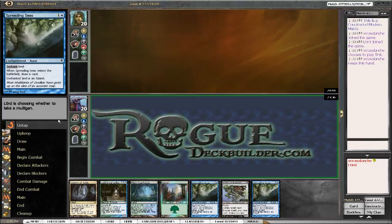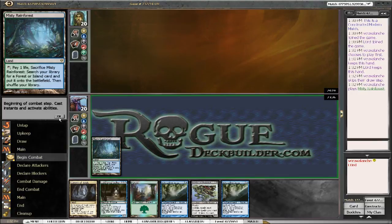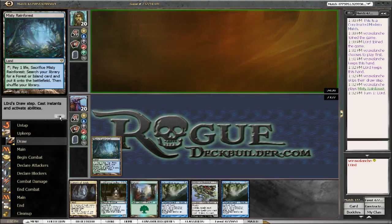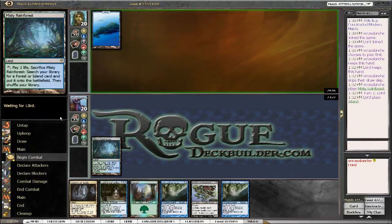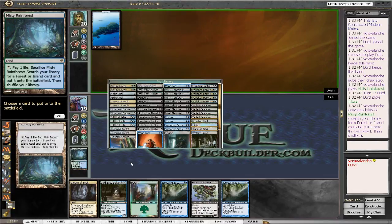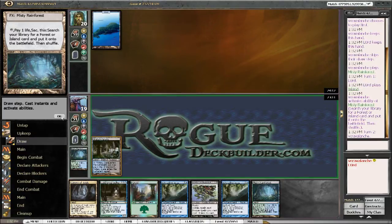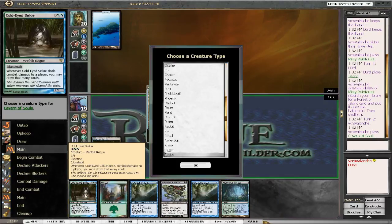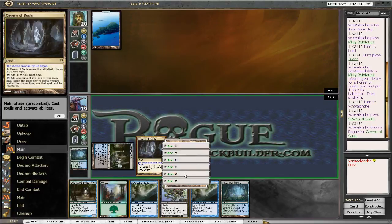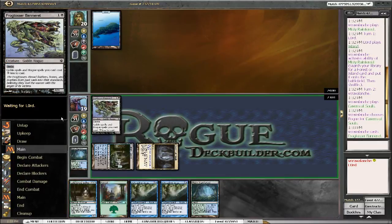We'll lead with a Misty Rainforest and grab a Watery Grave. At the end of his turn we'll go grab a Watery Grave. I'm not liking to see an Island — now my Spreading Seas don't do anything. But I am liking to see the Cavern of Souls, so we'll go ahead and get a Watery Grave and probably play a Cavern here. We'll name Rogue and go ahead and toss out this Frogtosser Bannerette — my opponent's probably what-the-helling right now.